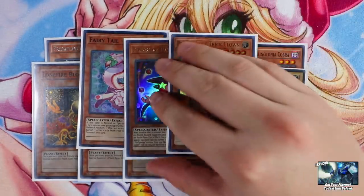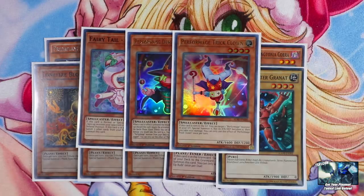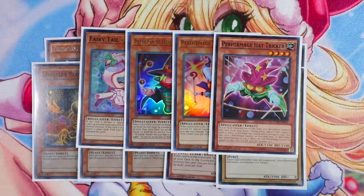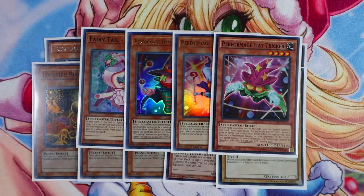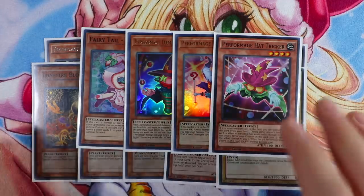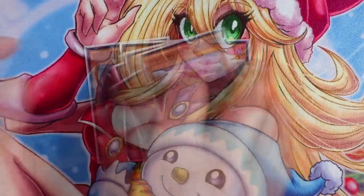One Damage Juggler, one Trick Clown — obviously this engine is here for the first turn Curious play with the Brilliant Fusion. Hat Tricker is a really good card to play in the deck as well. That's pretty much it for the Brilliant Chaos package. You must play this entire thing.